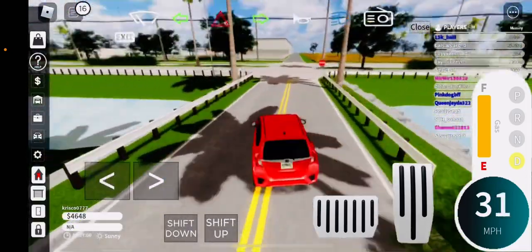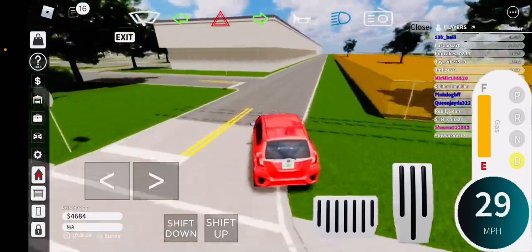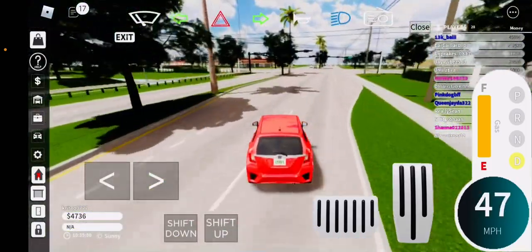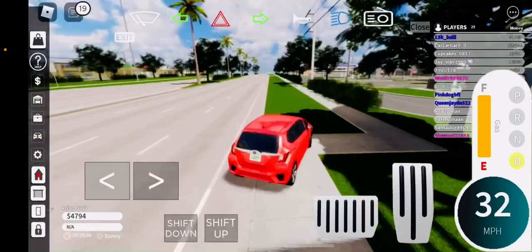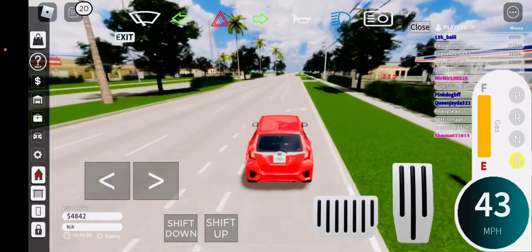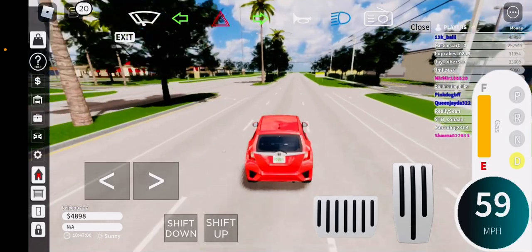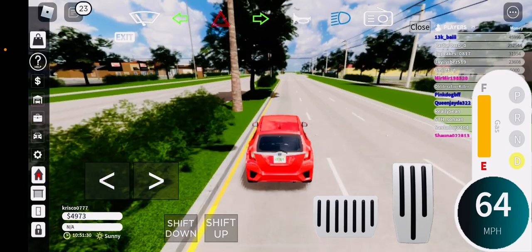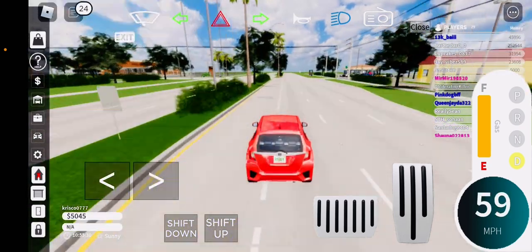I'm just going to go to a house now. Almost there. It works on any house — this is just a tutorial. It's a little bit glitchy, so maybe I can drive slow.